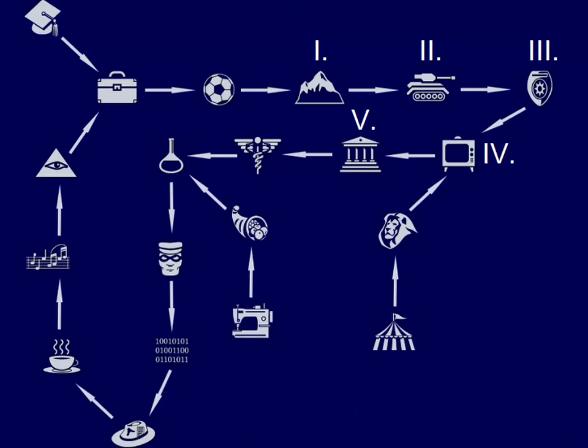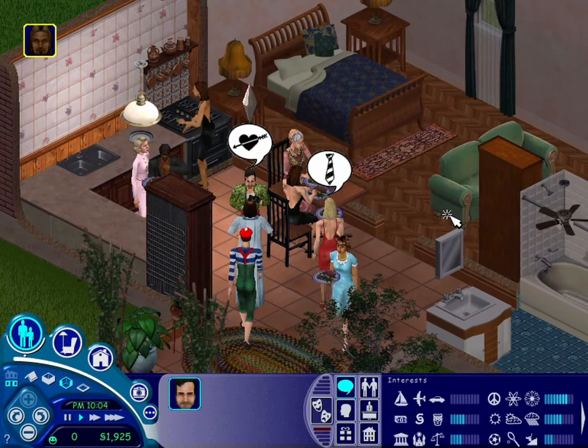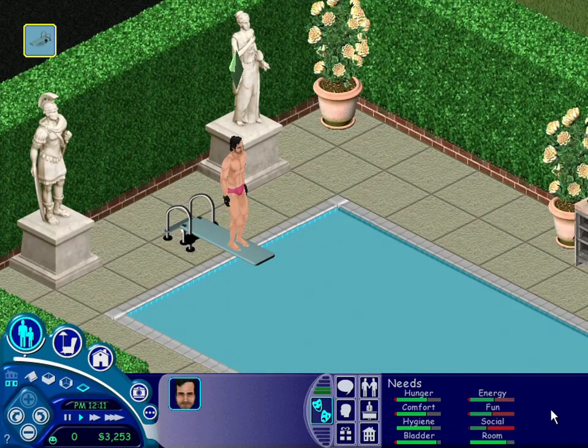And the final and probably biggest challenge will be to prove your worth to the entire community and make them choose you as their leader by reaching the top of the political career. Once you complete this, you can really lay back and enjoy the rest of your eternal life. You survived the worst, stayed strong and became the best possible leader of this new world.